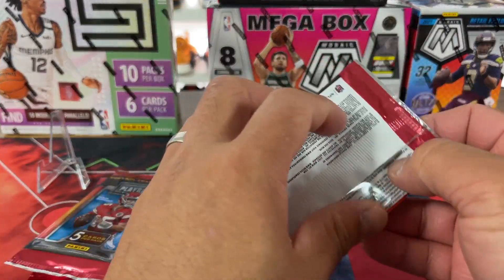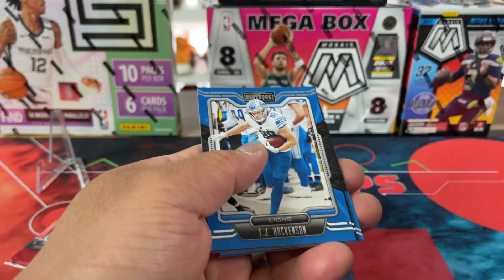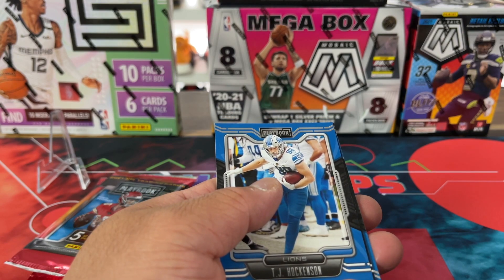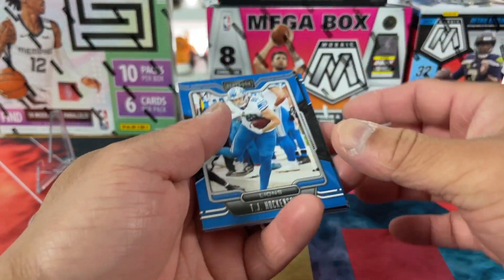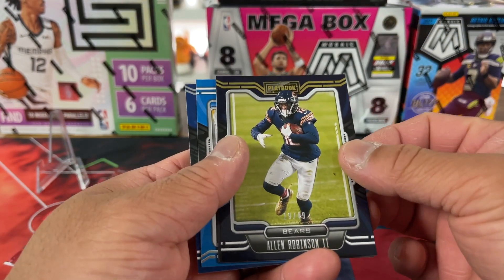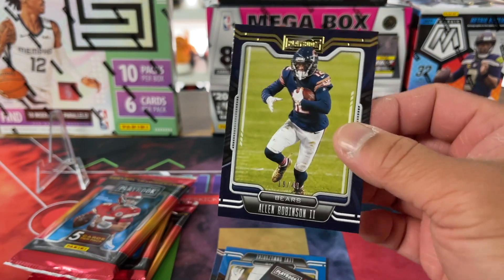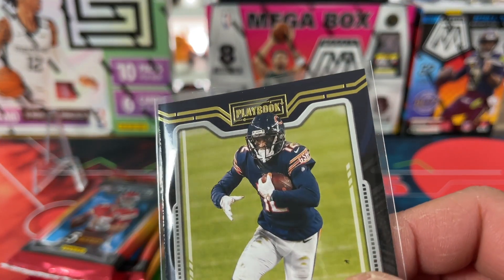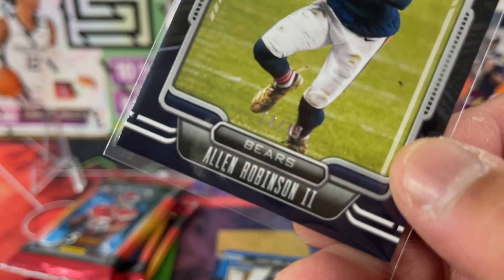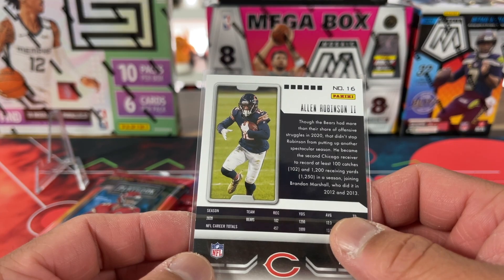Alright, so this is four packs of Playbook. I got a sticker on my finger from the StockX tag I took off — I bought the Megas from StockX, sometimes from eBay. We got a numbered one — Alan Robinson numbered to 49. That's the first I've got something like that, and it's got gold foil on the top.